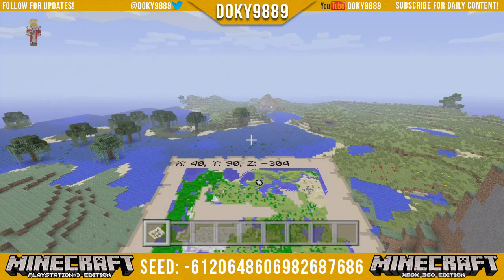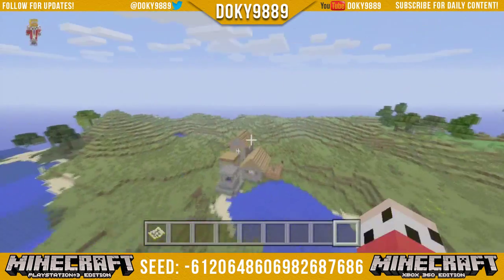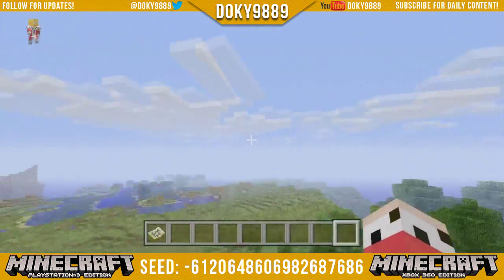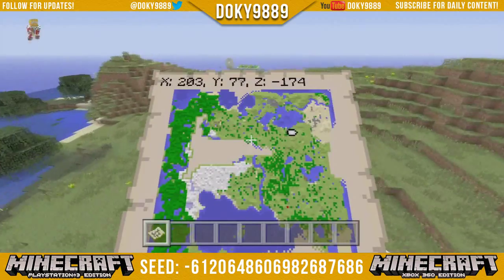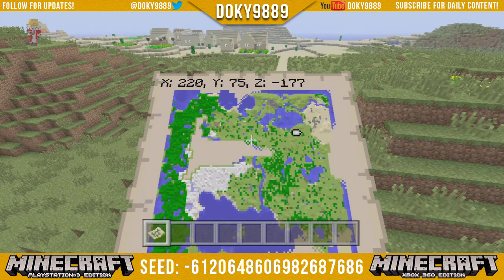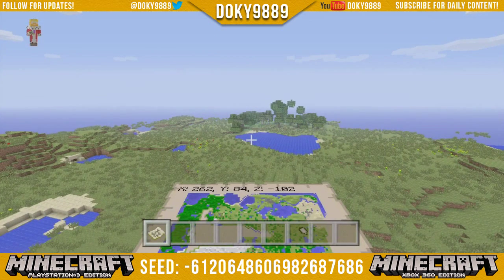What's going on everyone, doki90day9 here bringing you another epic seed showcase. Today we have a like eight-village plus Minecraft seed — it is crazy. We also have an above-ground spawner, one desert village, and an underwater village. You can find all the coordinates for villages, jungle temples (there are three), mushroom biomes, mob spawners, portal, diamonds, emeralds, and slime chunks. The seed is up on the video, discovered by Jolly Rogers 1503.